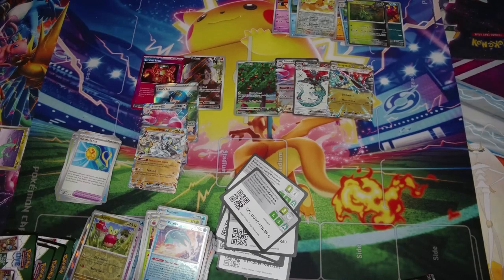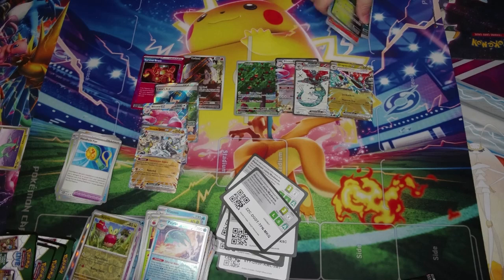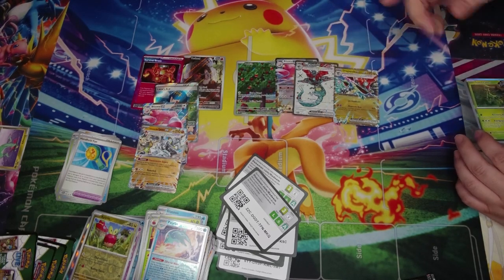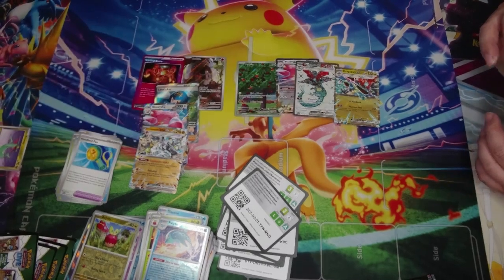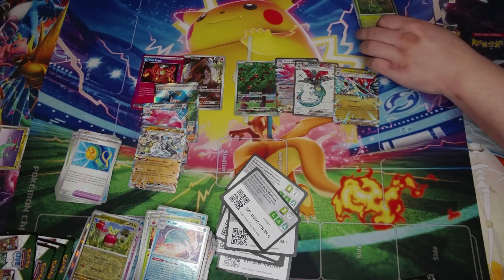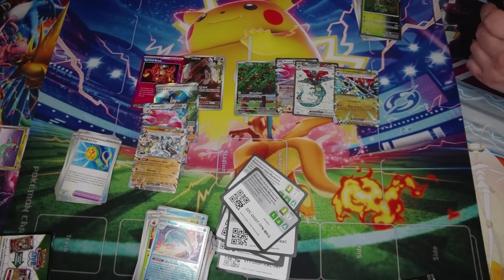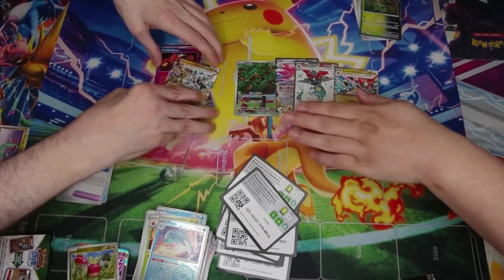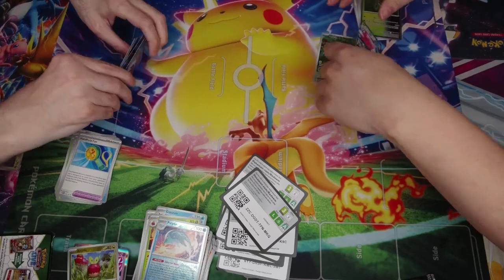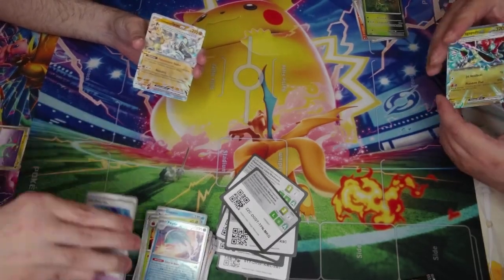Pre-selling right now, Dragapult EX is at $35 and the other one is at $25. Those prices are probably going to go down, but if you think they're going to go up, catch them now. They are apparently pretty heavy in Japan, and everybody in the US is looking to build the deck.